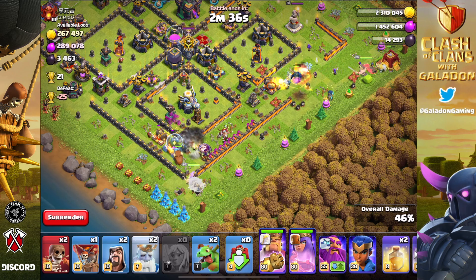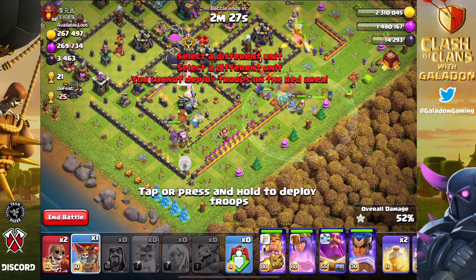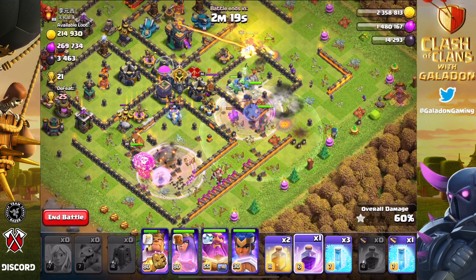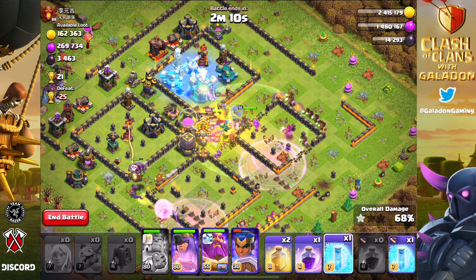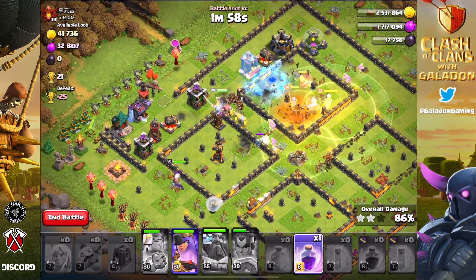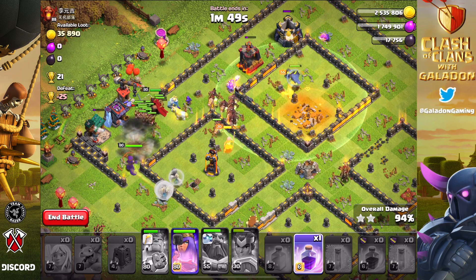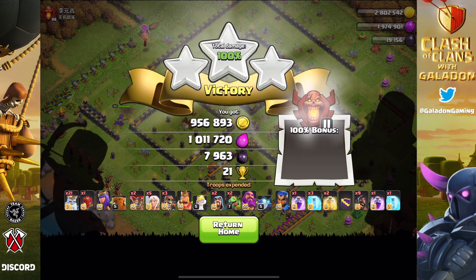I'm looking for your input in the comments — Town Hall 14 farmers, please let me know two things: number one, what league you think will be most profitable for this account, and number two, what army you think I should be using. Because unless otherwise directed and forced, I will simply use Sneaky Goblins and Super Wall Breakers and devastate bases for their loot. You guys have always helped guide the channel and the episodes, so I'm eagerly awaiting your input. The response to your comments from this episode will appear in two episodes, and that's where we will take your advice.